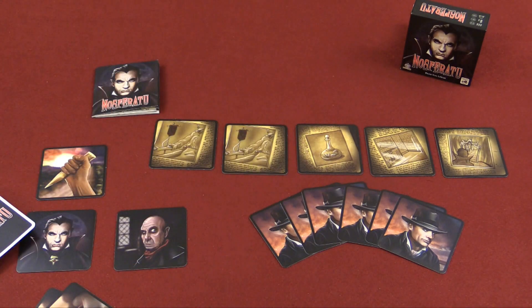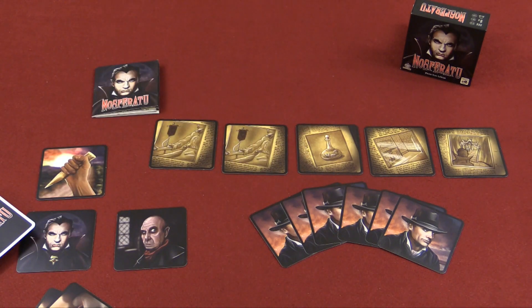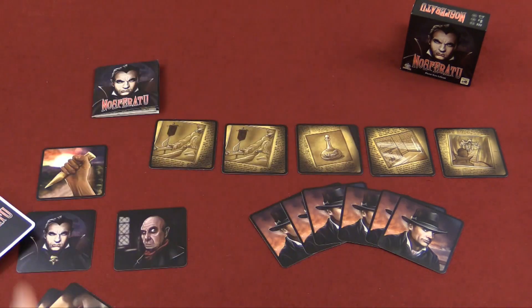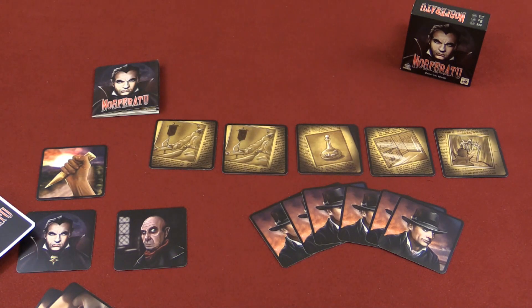Each of the rituals, when cast, has a different ability. One of them is to make a player reveal who their role is — which would be great if they reveal they are a vampire, because then it would be real easy to win after that. Another one is to make a player get rid of one of their bites. They all have various abilities. And that's everything that's inside of that tiny little box.